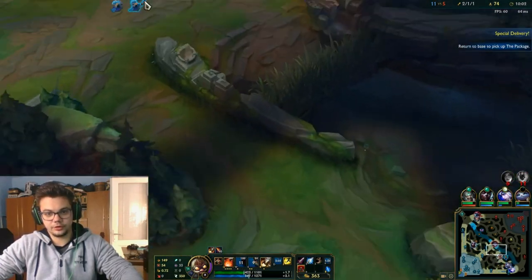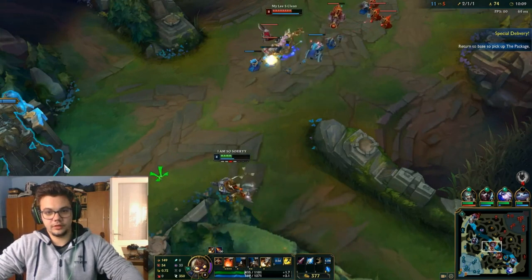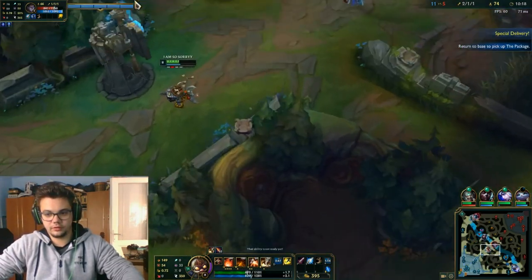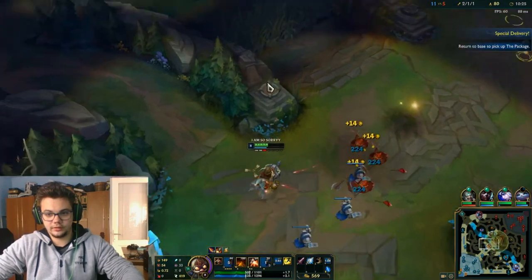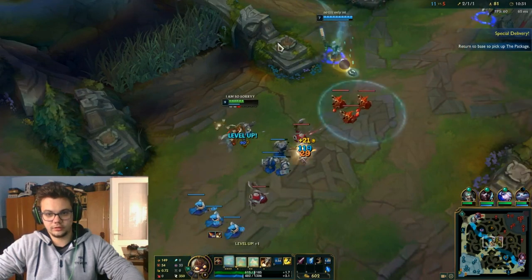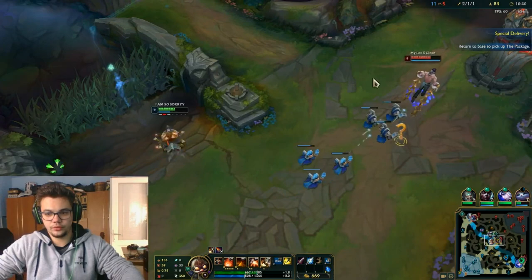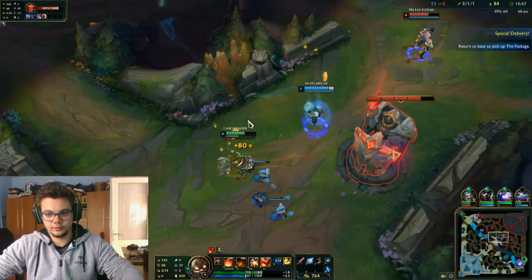I'm going to place a vision ward here to cover this way for Graves. I'll heal up with auto attacks and W away the moment he tries to jump on me. I don't know where Silas is and I don't care — I'm not interested in that. I need the CS but if we do two-versus-two right now we might risk losing.